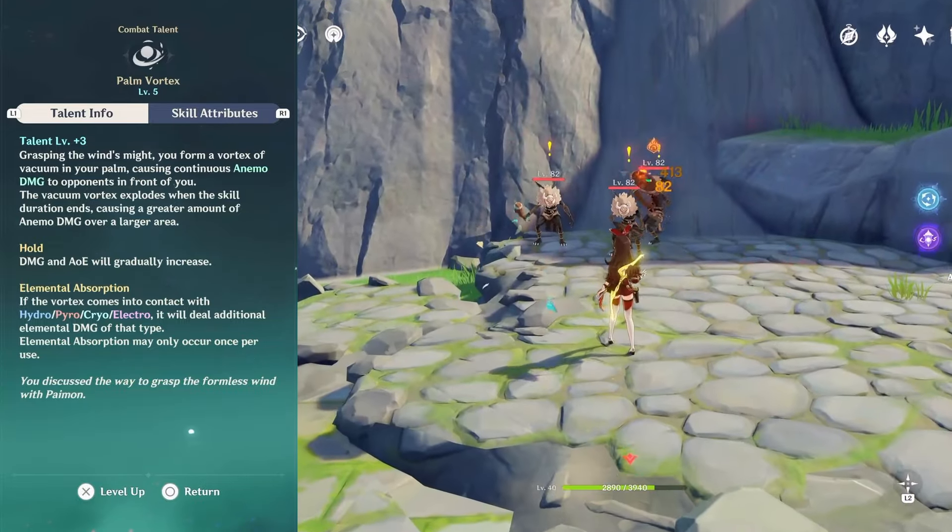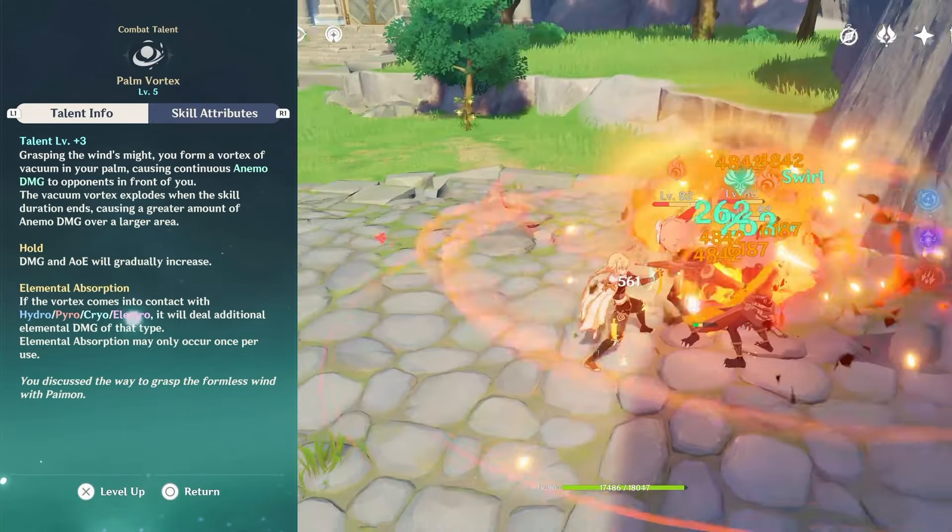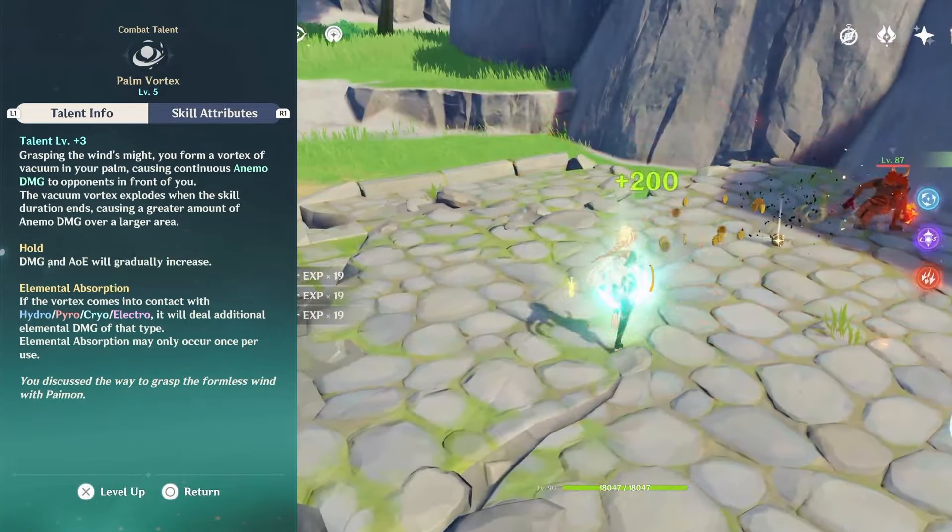Elemental skill deals Anemo damage, and if it comes in contact with another element like pyro, cryo, hydro or electro, it will cause a swirl reaction and elemental absorption. It can be held for more damage or tapped.